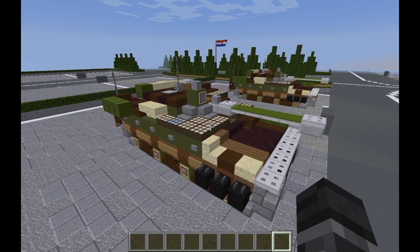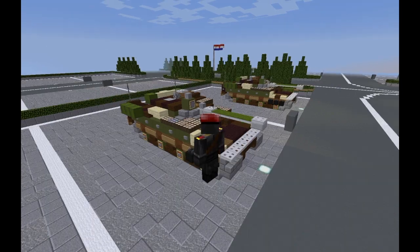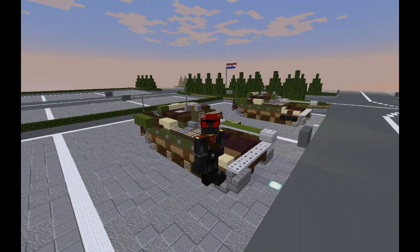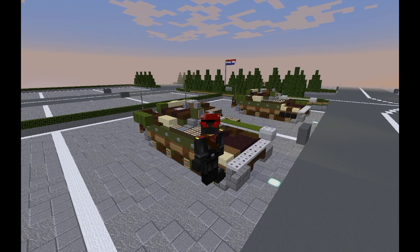And with that, we are done with the CV-90 Swedish Infantry Fighting Vehicle. I was in a bit of a rush to get this done — today's a busy day for me, so I wanted to rush and get this out. I hope you all enjoyed the tutorial. Hope you make good use of this tank. If you have any requests for any vehicles you wish to see, please leave them in the comments below. I'll be leaving links to my Discord, Twitter, and Instagram in the description. Hope you all enjoyed, and I'll see you all next time. Goodbye.